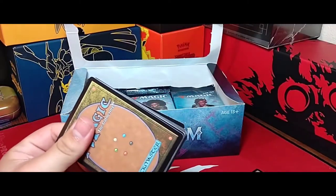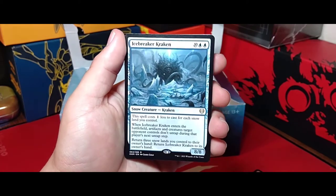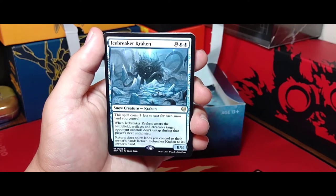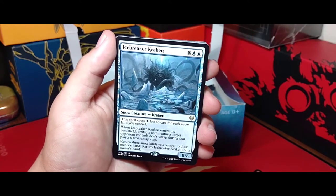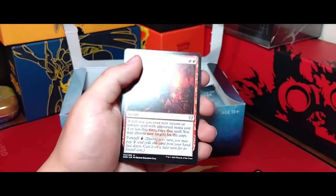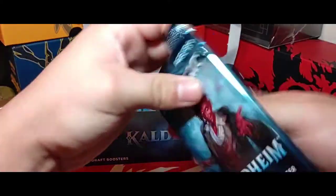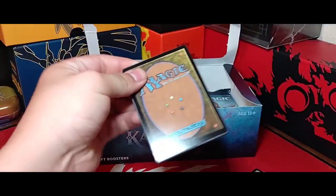There's a lot of good stuff in this set. I'm actually pretty glad because all these new sets are bringing in new cards so that by the time Standard is sanctioned again, we're going to have some crazy decks to play with. One less to cast for each snow land you control — it's a 12-drop that when it enters the battlefield, artifacts and creatures target opponent controls don't untap. Return three snow lands and it goes back to its owner's hand. There's also a giant blue one called Stormbreaker Giant where you can cast giant spells from your hand for free.